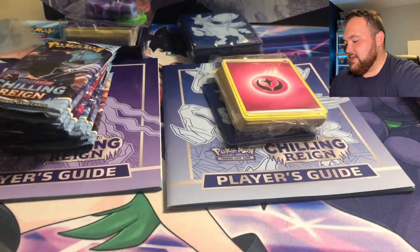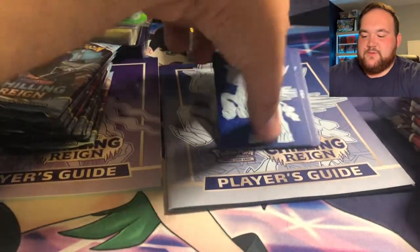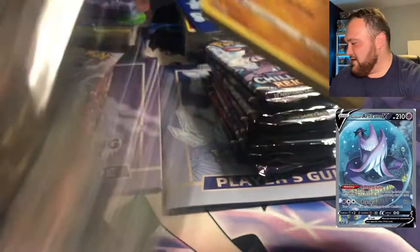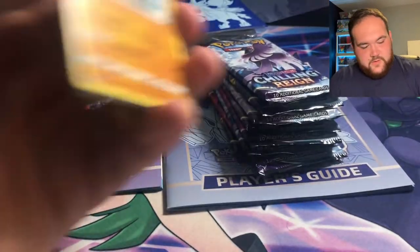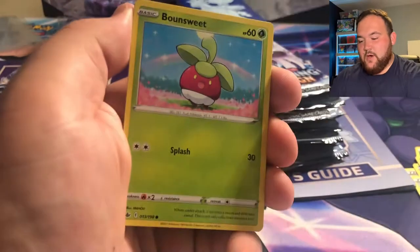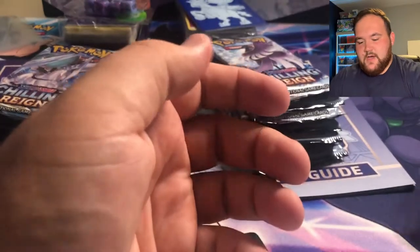Without further ado, let's get right into the packs. I'm going to start with the Shadow Rider packs. We are still chasing the Articuno alternate art — I'll put the chase card on screen. There's the code card. One, two, three, four — let's jump right into it.